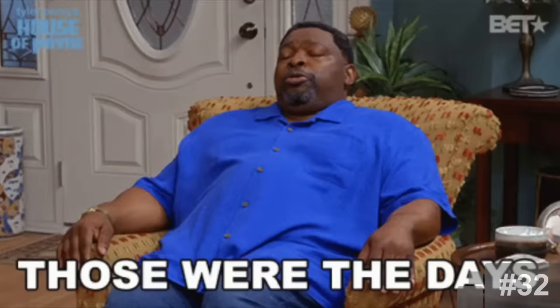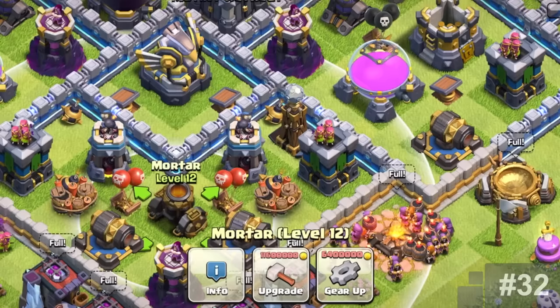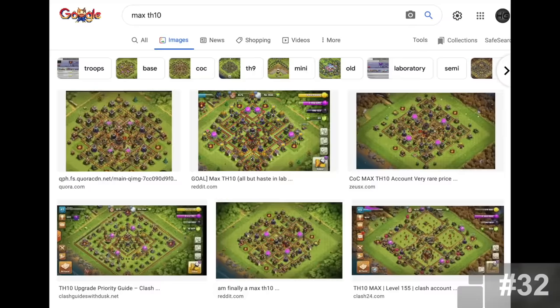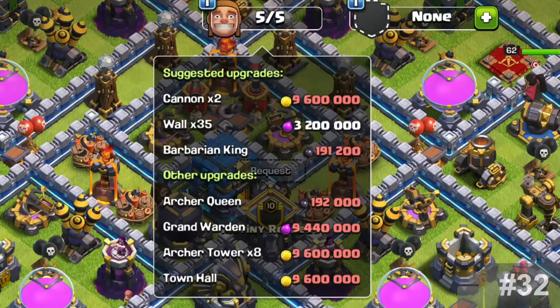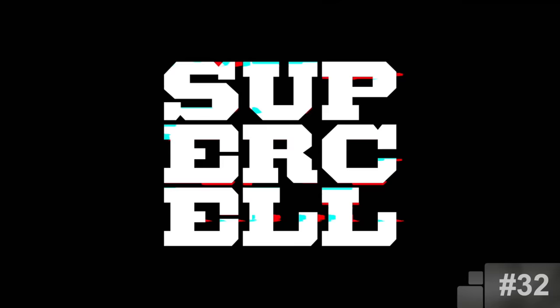Builder Suggestions — tap Builder Info to see and select suggested upgrades to perform. This one brings me back to a time when you didn't really know if you were 100% maxed until you tapped on stuff to see if it had another level, or went into village edit mode, or had to Google what a maxed Town Hall 10 looked like. This isn't something we necessarily needed, but it is incredibly useful. I check this tab on a daily basis now just to see how close I am to maxed.